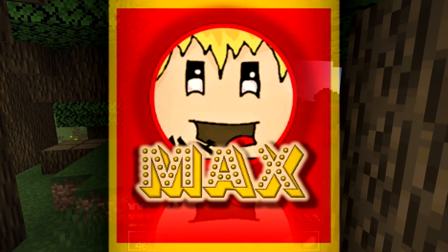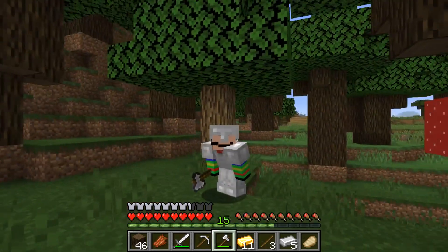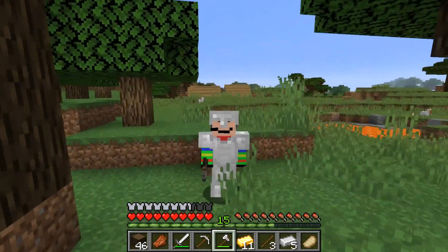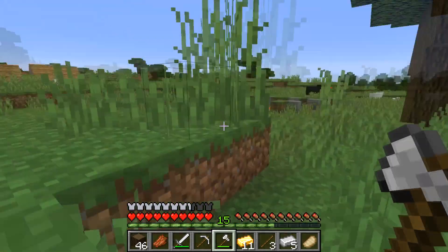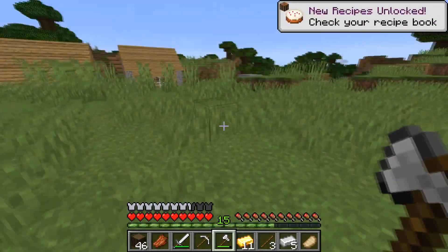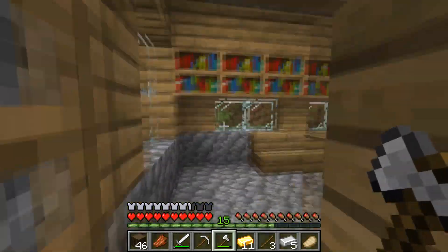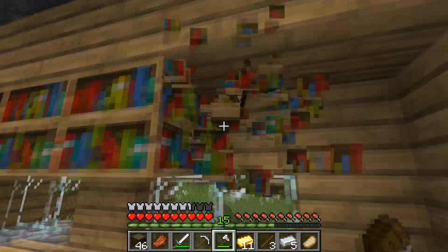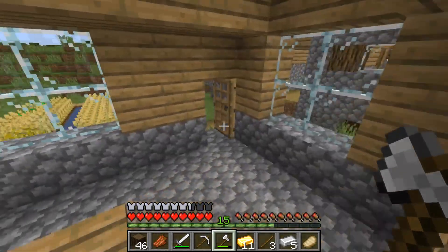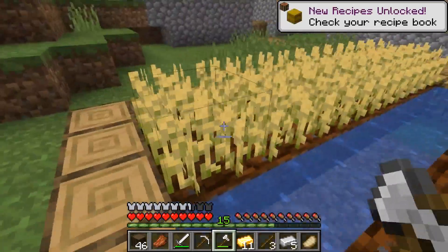Hello everybody, welcome back to another video. We're continuing our series on Minecraft. I was just mining some wood and I saw this — it's a village! I don't know how this happened. It's so weird because last episode I was thinking I need to get a village for the bookshelves, and there are bookshelves here. I just randomly found the village, which is very nice. I didn't expect to be starting this episode already — I was waiting for the iron to smelt.